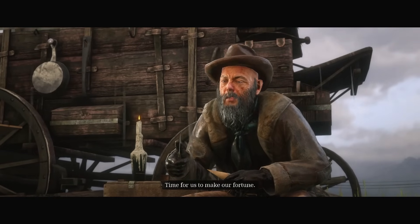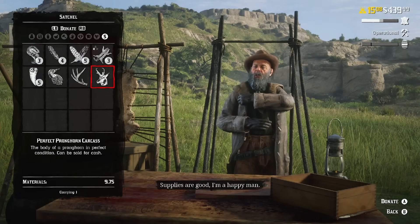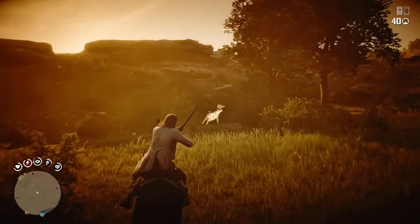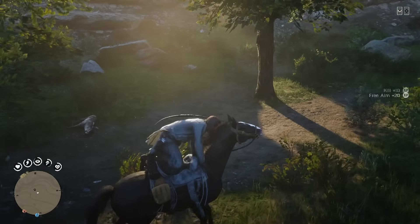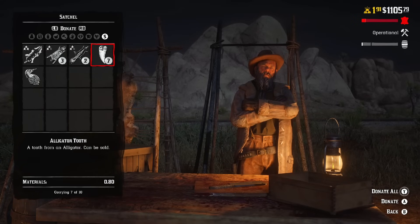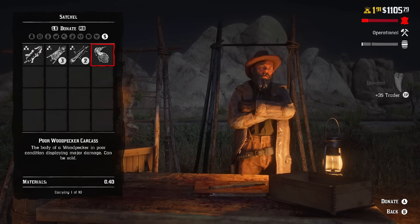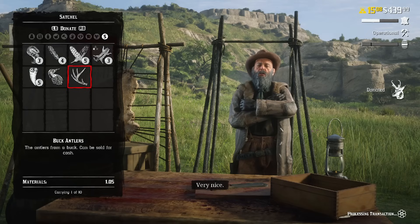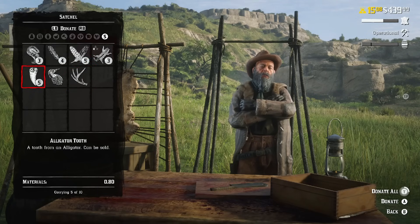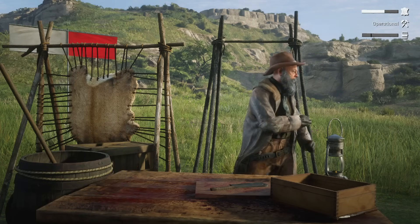Main ways of earning Trader Role experience include donating materials to Cripps, which includes animal pelts, carcasses, and different parts. When leveling up Trader Role, it makes sense to give Cripps cheap materials like bird feathers or alligator teeth, because you can donate a lot of them and still receive 5 experience points per each. It won't make a huge difference though, as it's not the main way of earning Trader Role experience.